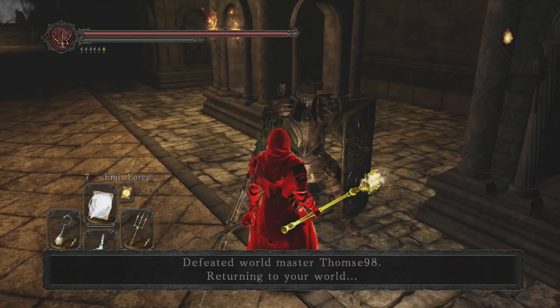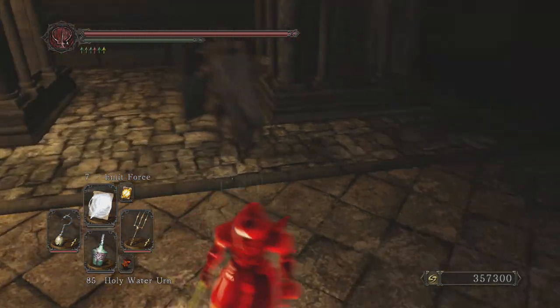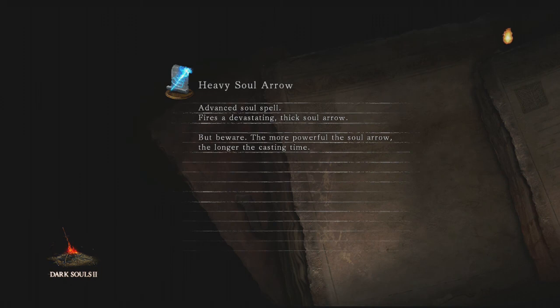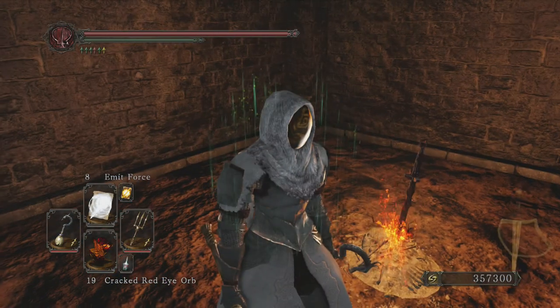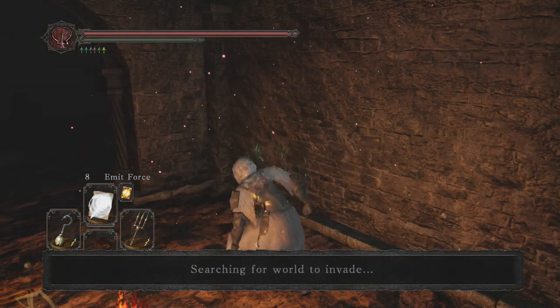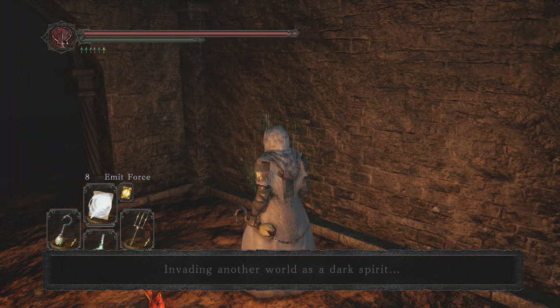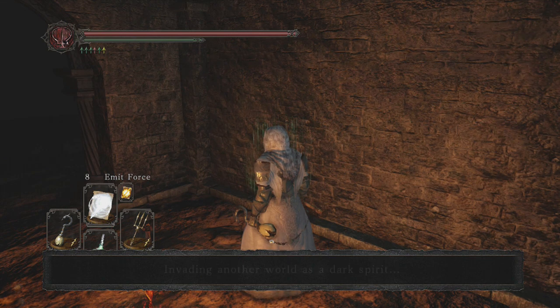I think they're called the Saints. Like, Emit Force - that spell did 600 to 700 damage. But Dark Magic? One hit will do minimum 1100 damage. And then the Dark Magic will just one shot you and you're done. That's the thing I hate about it.